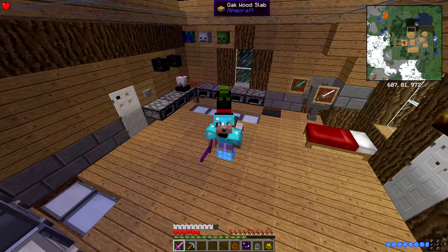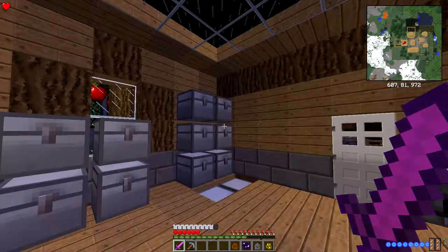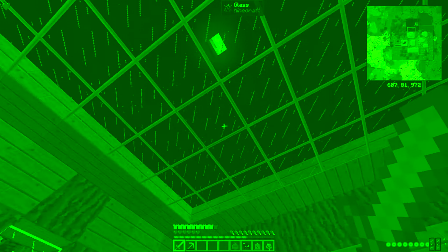How's it going creepers, my name is Jay Jakeson and welcome back to another episode of Current Aircraft. In this episode we're gonna dabble in Equivalent Exchange and probably a little bit into Tinker's Construct - not too much, maybe set it up a little bit and get that rolling, and on top of that I wanted to showcase something.